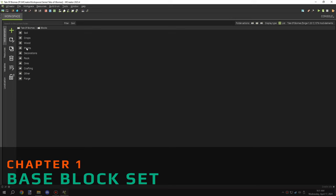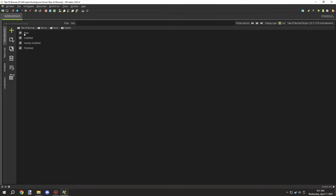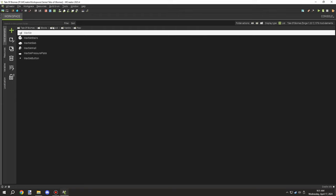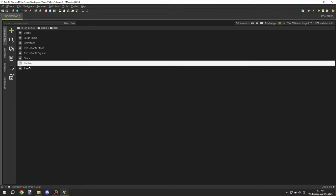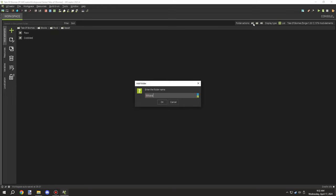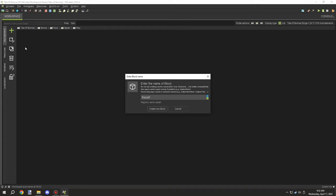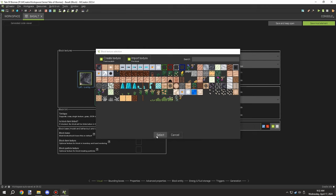Hello guys and welcome back to another MCreator lore video. Today we're going to be adding the basalt stone variants — a bunch of blocks we made textures for last episode. We have one more texturing episode for a stone variant, and then another block-making tutorial after this particular one, and then we'll be moving on to probably a crafting station for all these new blocks.